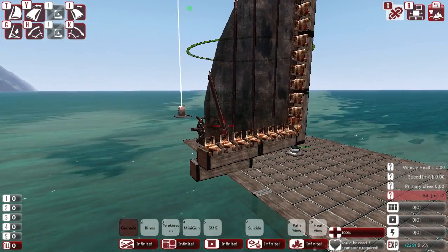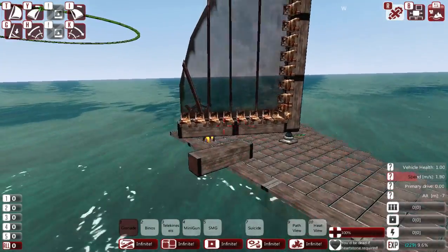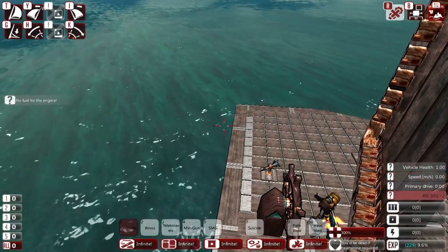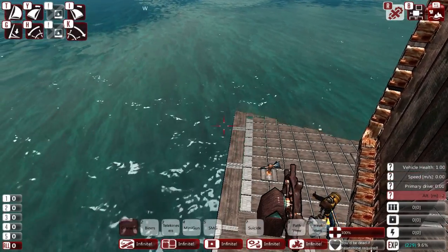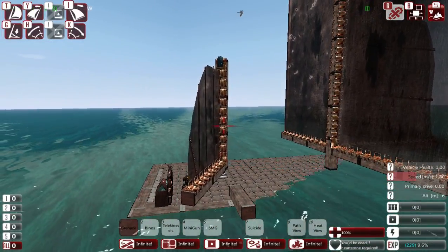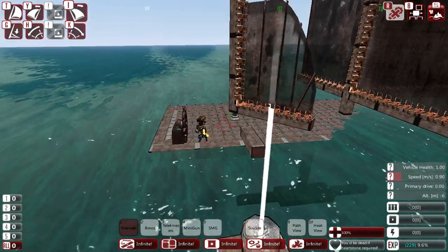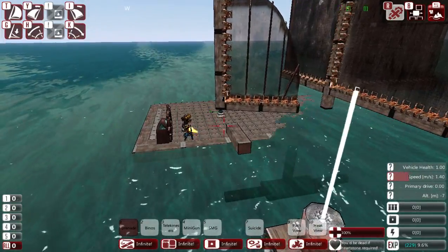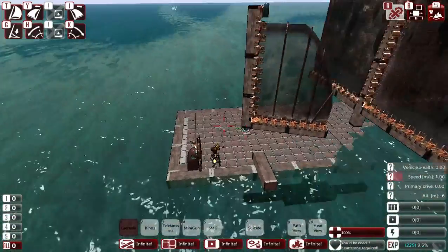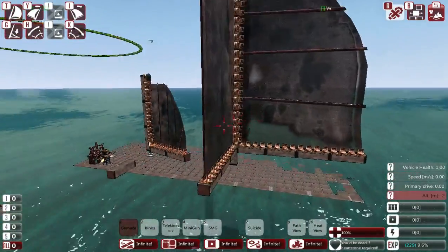Now we should be able to turn — and yes, we're able to turn now. We're sailing with the wind behind us. Let's go full sail. You can turn the sail so it's catching the most wind. The little green arrow is the force vector showing which way the sail is pushing. Alright, now we've got a sail ship with sails on it.